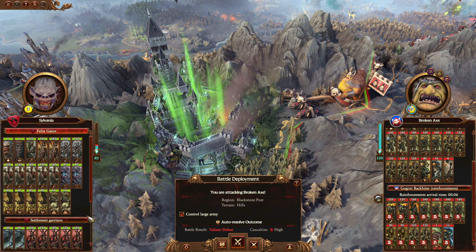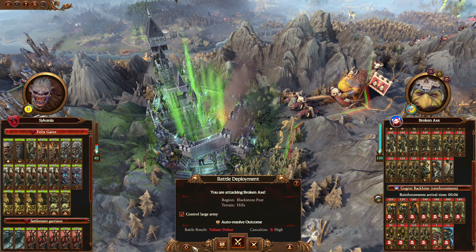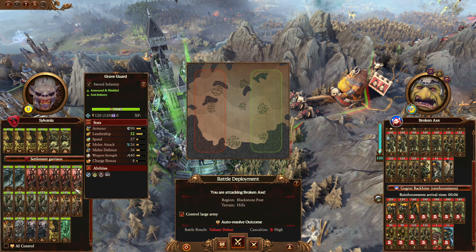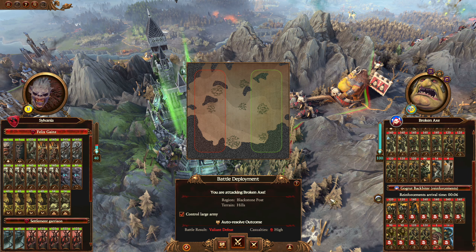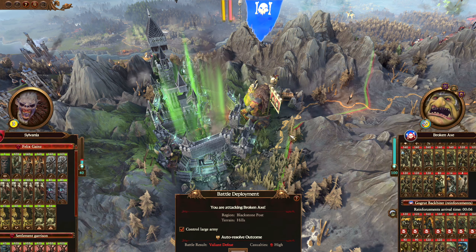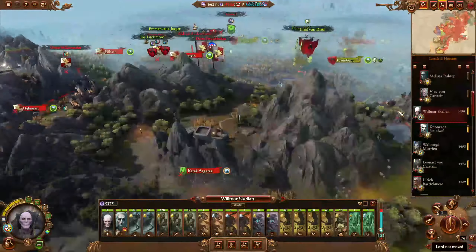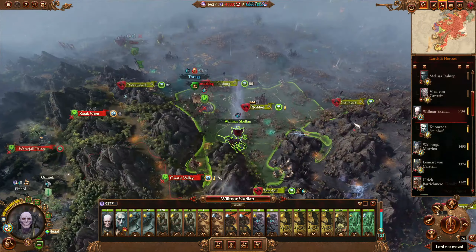He does have a Waaagh. We actually got a Mortis Engine in the garrison though, so maybe we just ball up and grind it out. There could be an idea before he starts causing too much attrition, but we won't do that yet — I'll do it if I remember at the end of the turn. First things first, we'll just go through things in order.